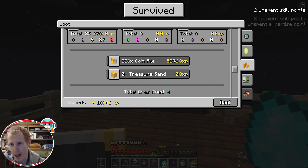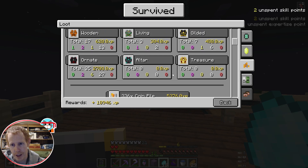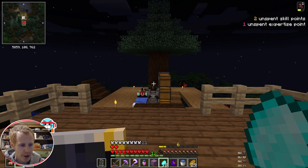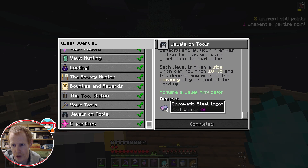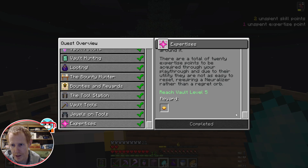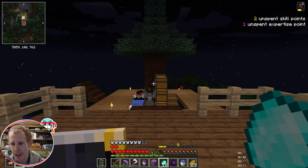I did get 11,000 experience — 336 coin piles gave me almost half of that 11,000, so pretty much half came from one room in that vault. It did pop us up two levels. I also claimed the jewels reward, which was just four chromatic steel, and then the expertises. Every five levels we get access to an extra expertise, which means there's a total of 20 expertise points. We'll do gear forging in the next episode.